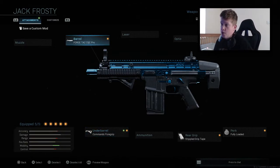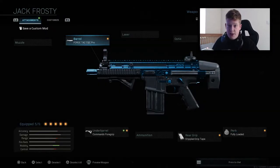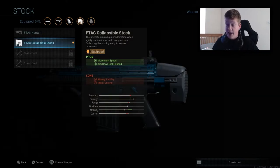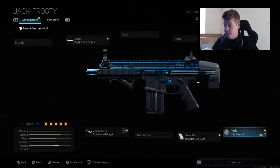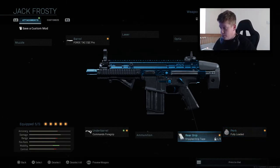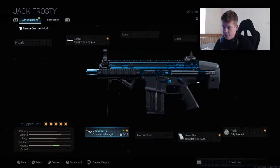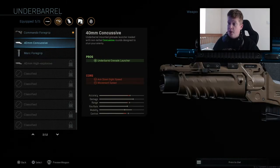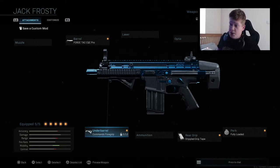I've got the Forge Tac Pro Barrel — aim down sight speed and movement speed are increased. The collapsible stock also increases movement speed and aim down sight speed. The Fully Loaded perk is on because you run out of ammo so quickly. Stippled grip tape again for aim down sight speed and sprint to fire speed, which is huge in this game. And I've got the Commando 4 grip to help the recoil and make it a little more accurate, which it does help because this gun is quite inaccurate.